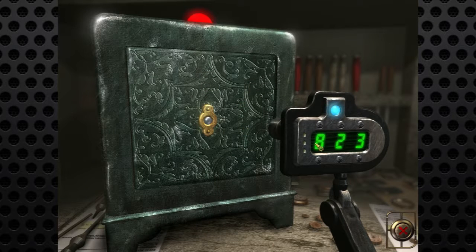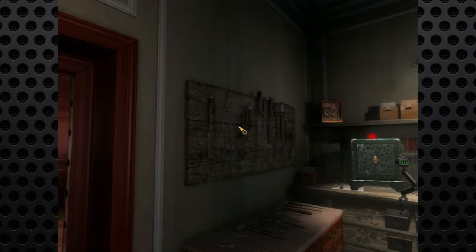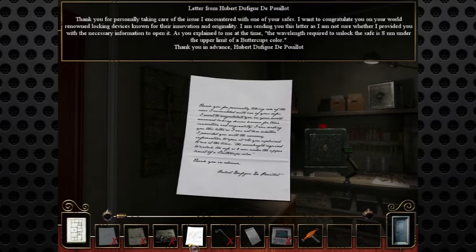This stupid safe with these colors, with these numbers, and this one that shoots a beam of various colors - there's a red beam. There's no way I can tell what that letter was. With the wavelength required to unlock the safe being 8 nanometers under the upper limit of blue buttercups color. What the hell does that mean?